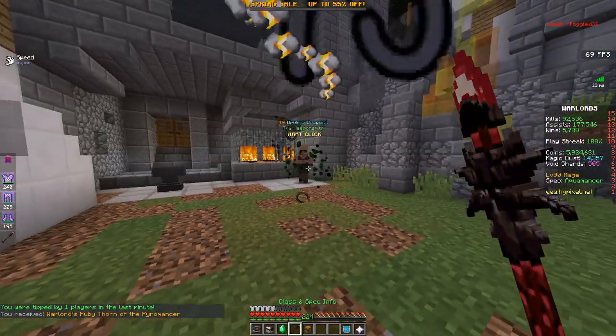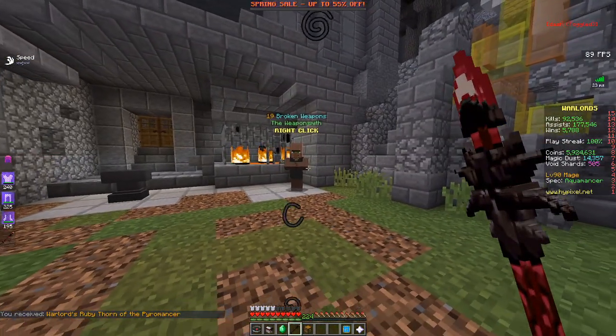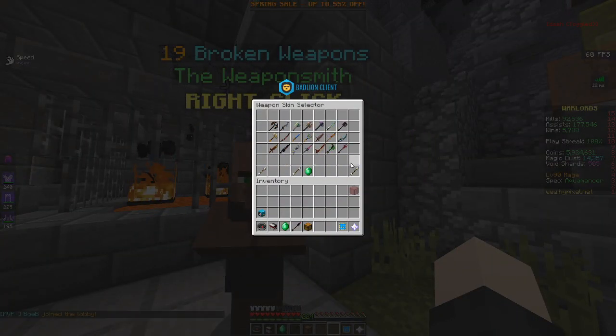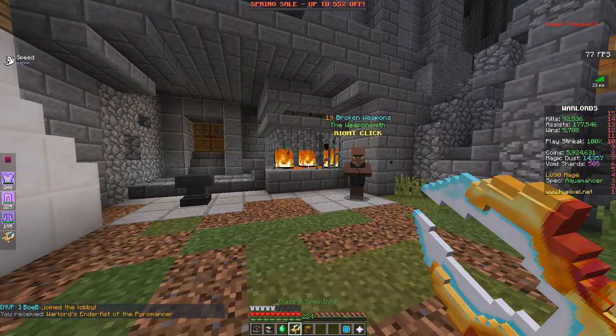Ruby thorn. Honestly I don't like it because of the model — it looks weird. Anyway, just a preference. Ender fist looks pretty nice with the animation.